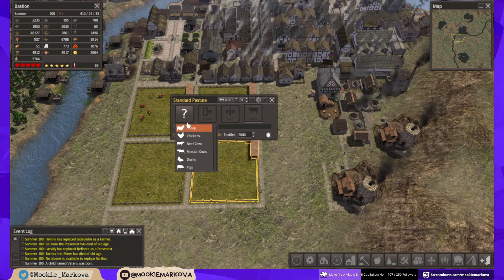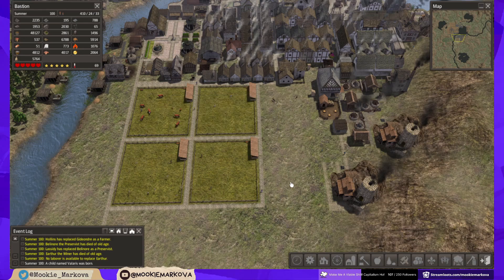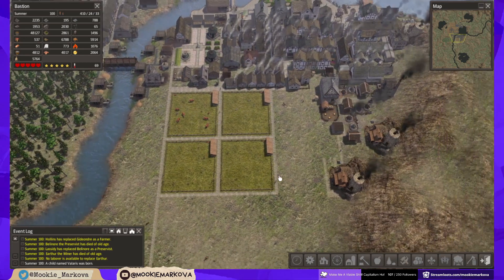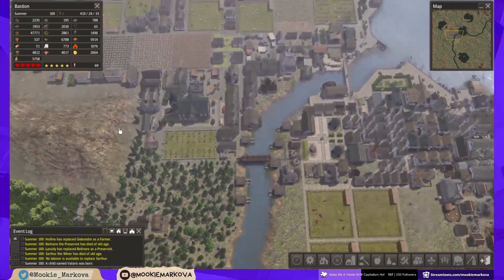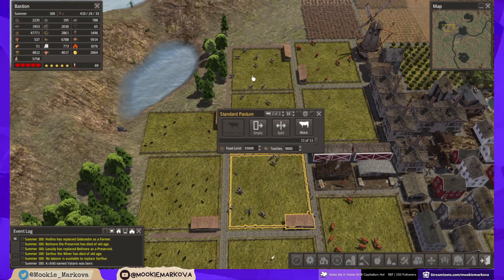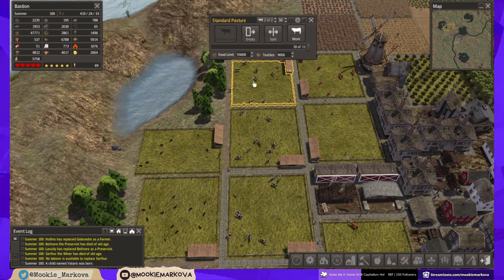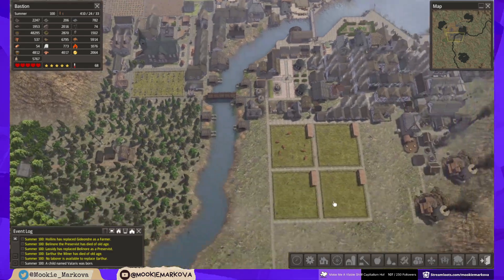Now, we said this was going to be Frisian cows, didn't we? So, Frisian cows and two more herdsmen. And we need to split a herd - which one shall we take from? We could split this one. Makes it an even five for both.